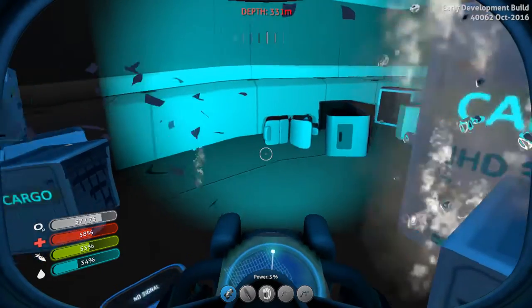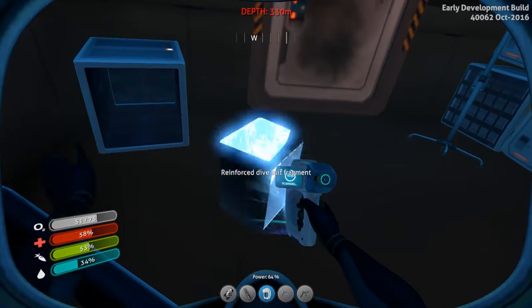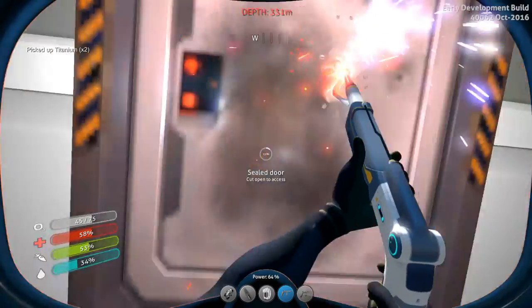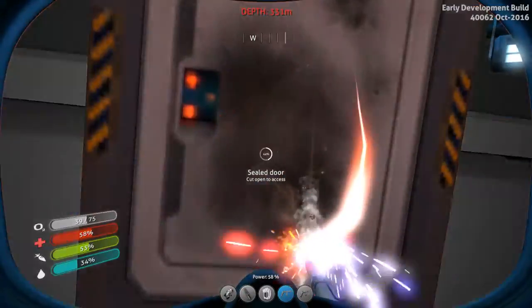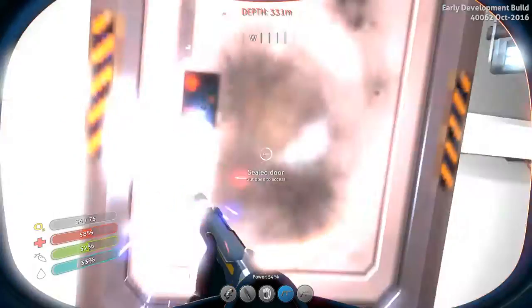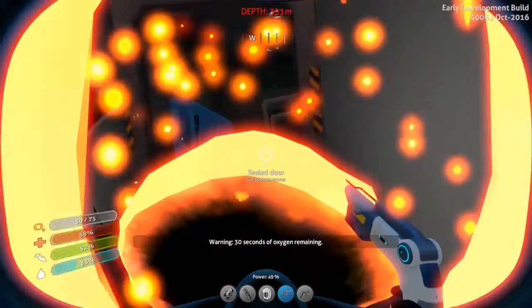Anything else in here? We have another door we can cut open. I have found some bugged out doors where you can cut them open, but they spaz out when you're trying to cut them — like the progress goes back and forth. And when you do finally cut them open, they're still sealed. Caution: 30 seconds of oxygen remaining.